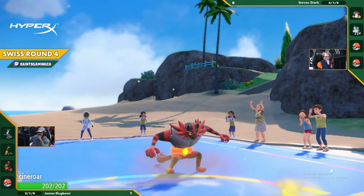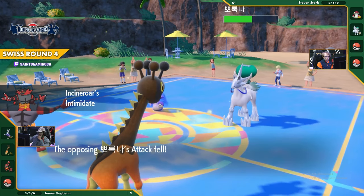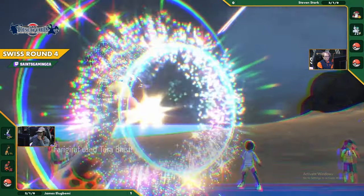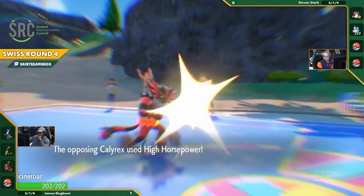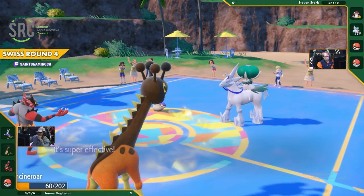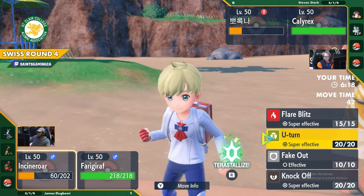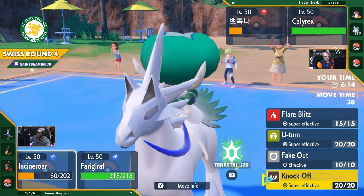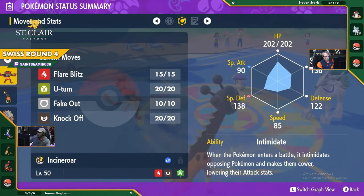Ice Rider Calyrex does have a Clear Amulet on it, so it won't be affected by Intimidate. Incineroar - it actually doesn't have Parting Shot either. This is a very interesting Incineroar set. There's the High Horsepower - Intimidate eats it up. Fake Out. U-Turn - I think that might be a more interesting option. This is just so many hard decisions to make. It's a really hard choice.